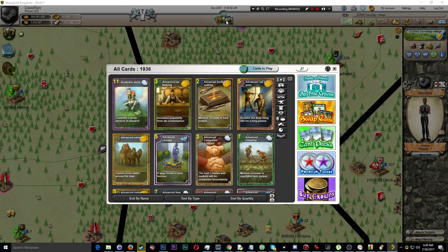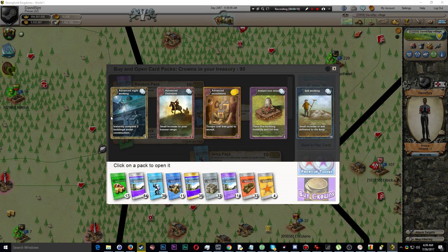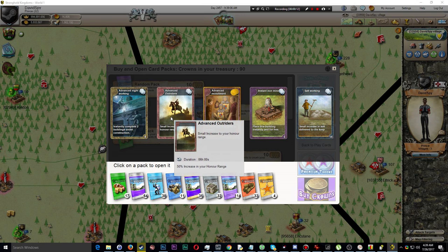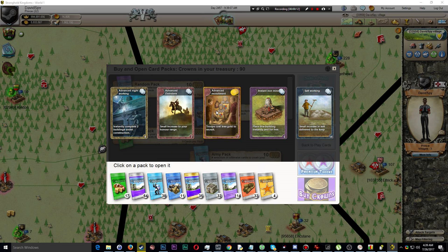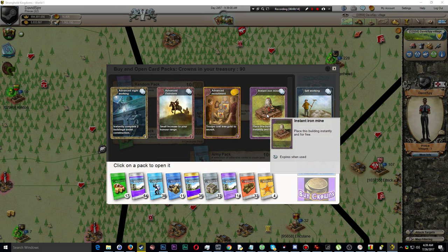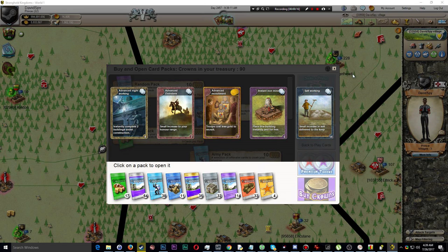So what did I get from opening these five card packs? Well in the very first card pack I got: advanced night working — a very standard card; advanced outriders — another standard card; advanced recruitment — another standard card; instant iron mine — pretty standard; and salt working. So all standard cards in the first pack.